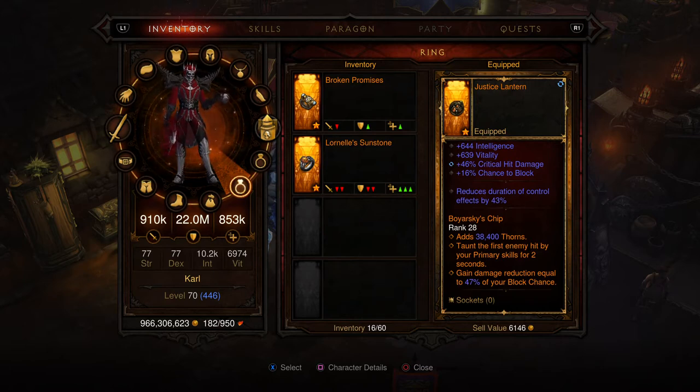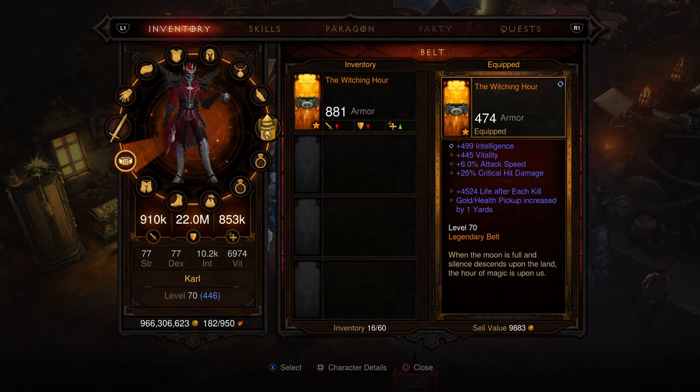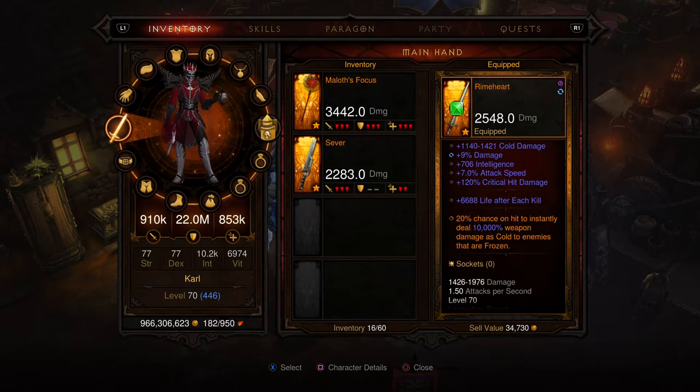I will replace the Jester and Lantern eventually with something that doesn't give me a useless stat. Rathema Sabatons — I still need a better one of those. I need to roll Death Nova into something else. Also it doesn't have any speed improvement, which I don't like. Witching Hour for the attack speed and critical hit damage.